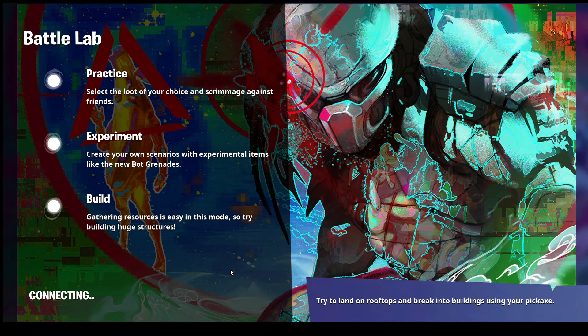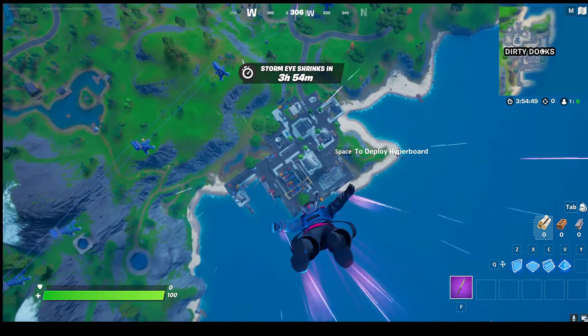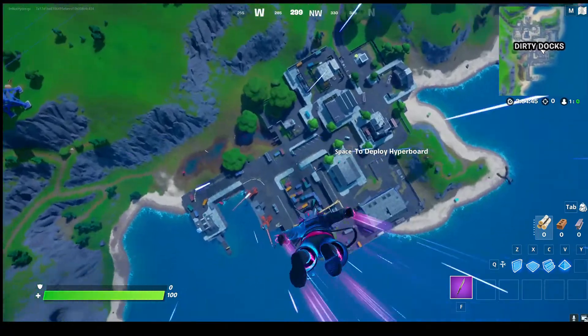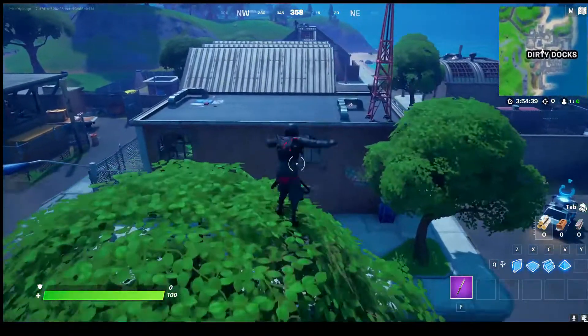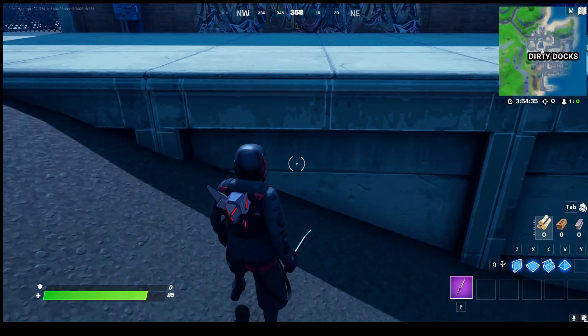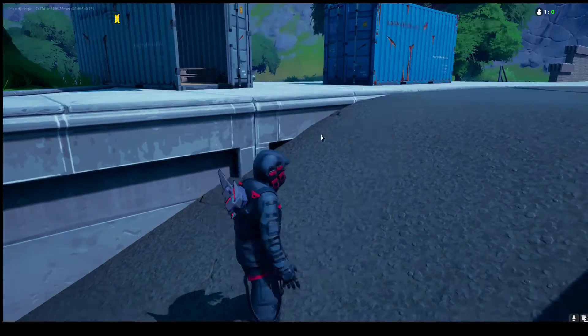As soon as you get in, you'll realize you're able to move your character around. As you can see the screen is loading — and there was no battle bus, so that means the glitch is working. Land at Dirty Docks; this is the best place to do it. Land on this tree and take exactly 15 fall damage.